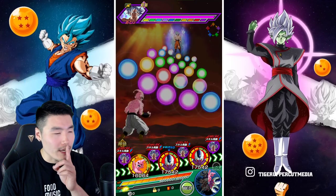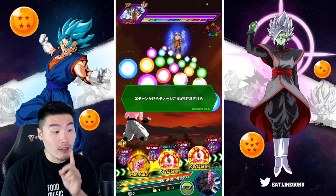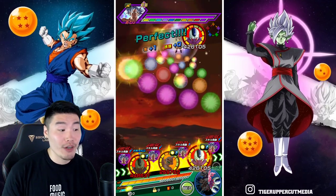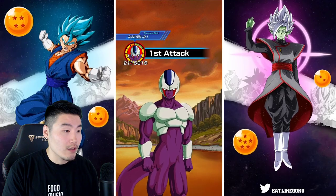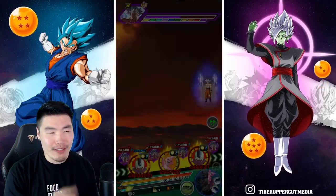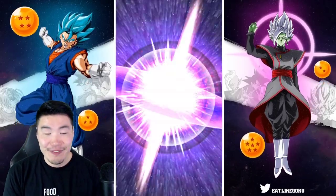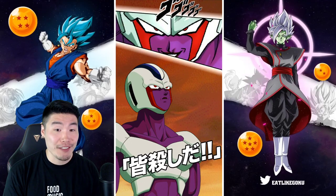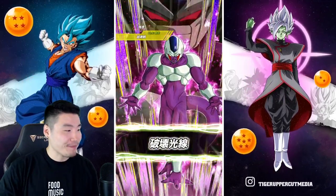We're going to do one more rotation here if we can survive this turn. We'll Icarus up and try to survive until the next turn. Almost 7 million now! Out of curiosity, how many stones do you guys have right now? How many have you saved up for the anniversary? I've seen some people who literally haven't summoned since last year's anniversary and have like 2,000-3,000 stones completely free-to-play saved up. I'm not looking forward to another AGL Gohan situation with this pull.